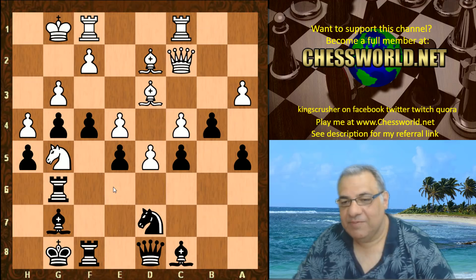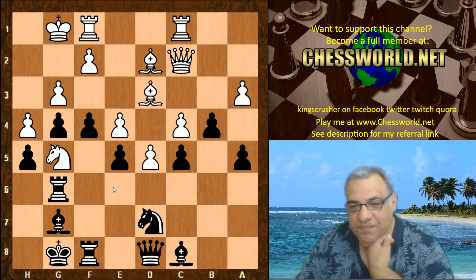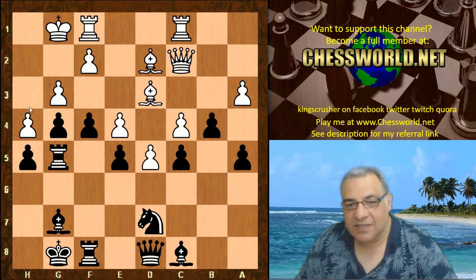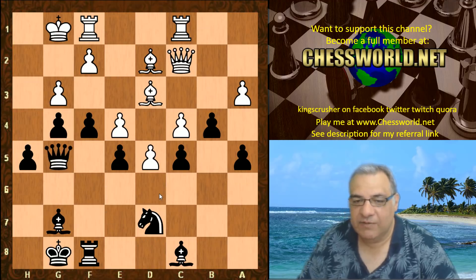Now, can you guess what Black plays? Rook takes g5 — yes, the lust to destroy this pawn chain to smithereens. It'll be nice to have h4 putting pressure on g3.